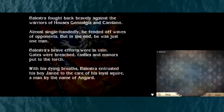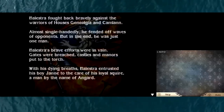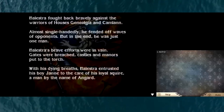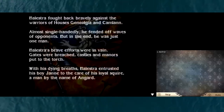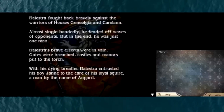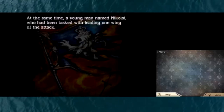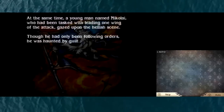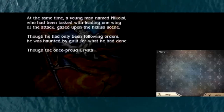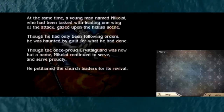Balestra's brave efforts were in vain. Gates were breached, castles and manors put to the torch. With his dying breaths, Balestra entrusted his boy Jan to the care of his loyal squire, a man by the name of Angard. At the same time, a young man named Nicolai, who had been tasked with leading one wing of the attack, gazed upon the hellish scene. Though he had only been following orders, he was haunted by guilt for what he had done.